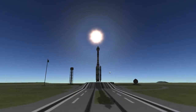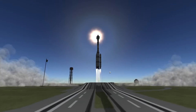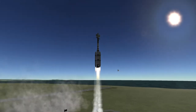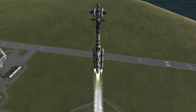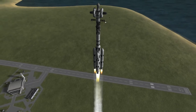Hello, everybody. Today we launch a space station to the moon, part of a four-part series where first we launch a space station, then a surface base, then a rover, and then a way to get from the surface base to the space station. But this is the space station.